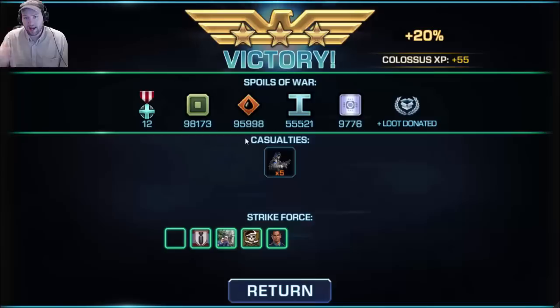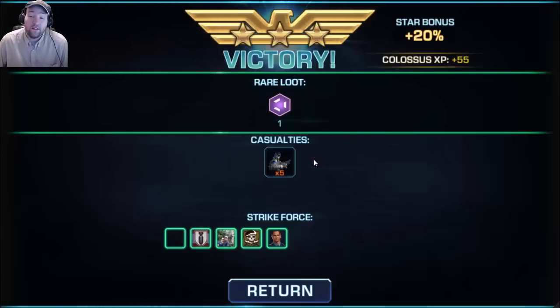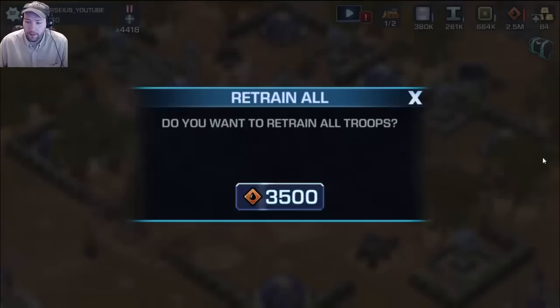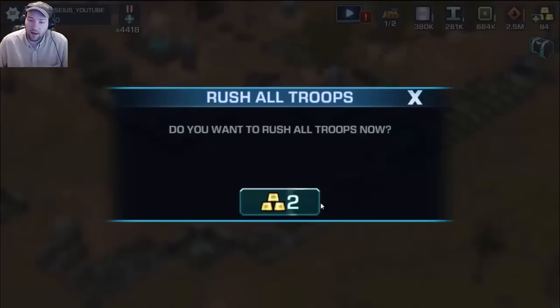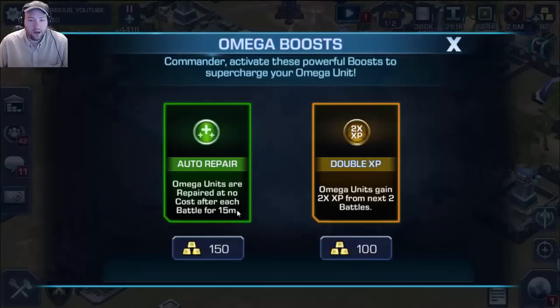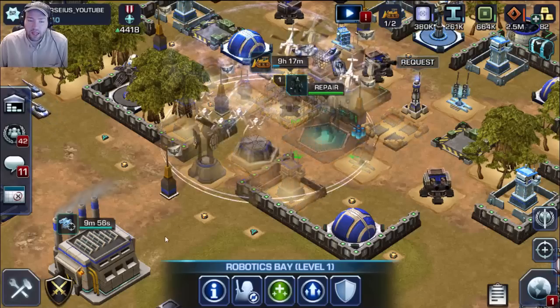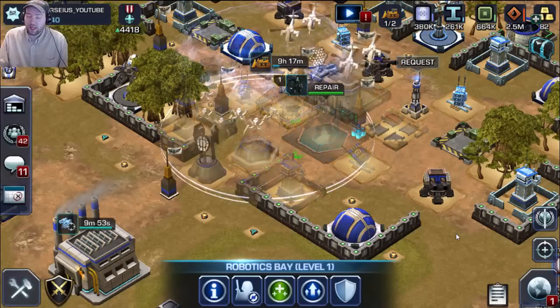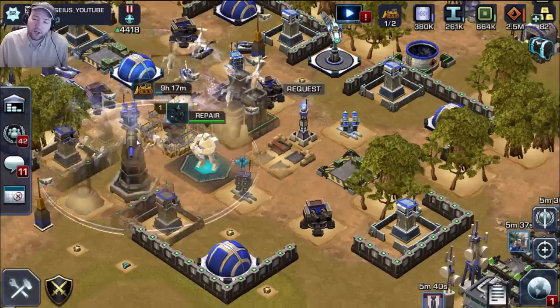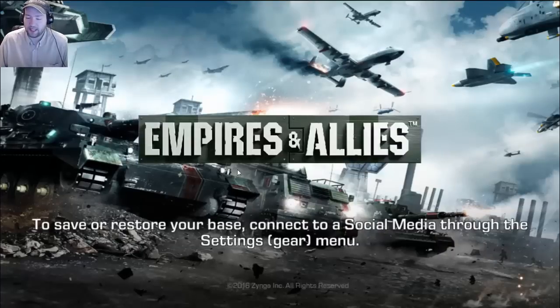Unless you get the Colossus right in the middle of it immediately, he's going to fall behind your troops — that's just a given. So you have to drop him right in the middle of everything. There are a couple of boosts you can do, like automatically repairing him after each battle — it automatically does it for you every 15 minutes. If he gets damaged in a defense battle, he may only be available for that defense battle — I'm not entirely sure on that though, I'll find out in the future.